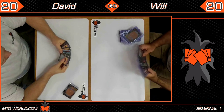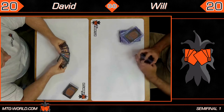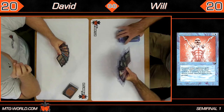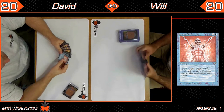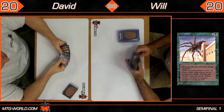So both players have lands in their opening hands. It looks like it might be a keep. David has a Psionic Blast, a Nettling Imp, a Remove Soul, and some lands, plus a card I can't quite make out in the back. And I can see a Forest in Will's hand — he is splashing a single green card, a Giant Spider, though from what I can recall he hasn't had a game where he's been able to cast it.